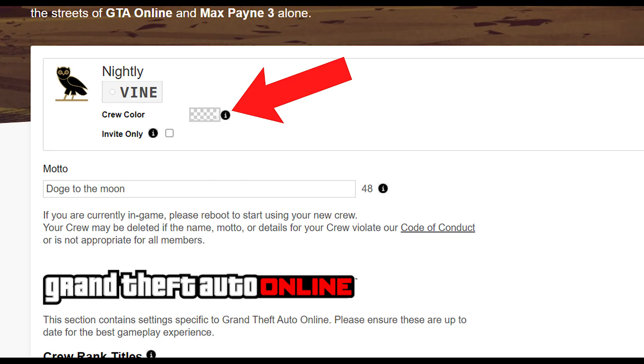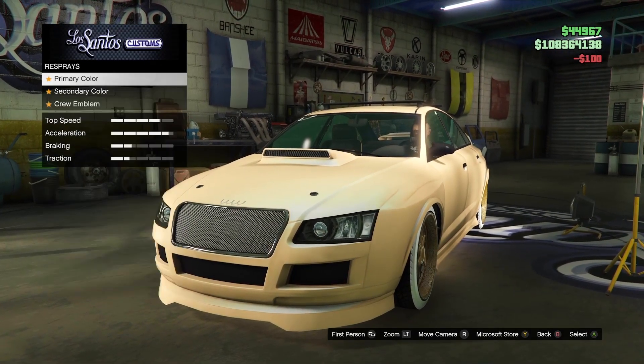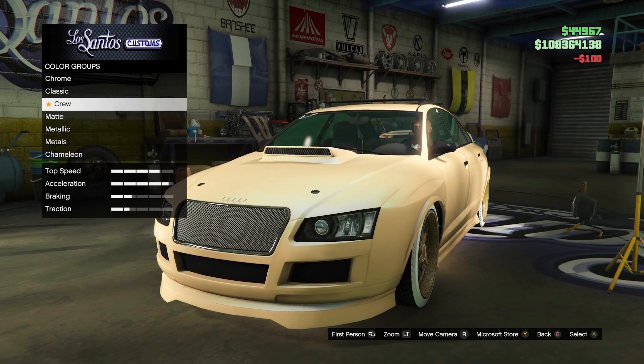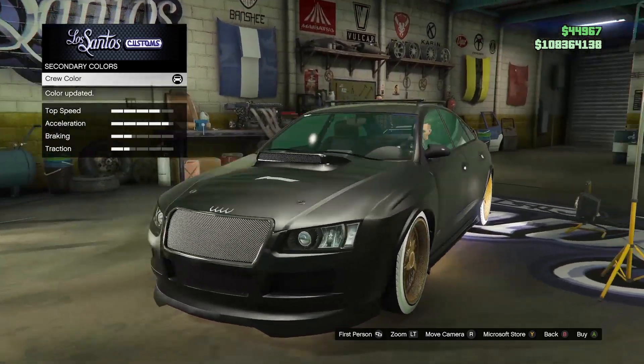Now refresh the page — the color box should now be blank. Next, restart your game, then make your way into a GTA Online session. Now take the car into the LS Customs, go to respray and apply the crew color. You should now have the pure black crew color on your car.